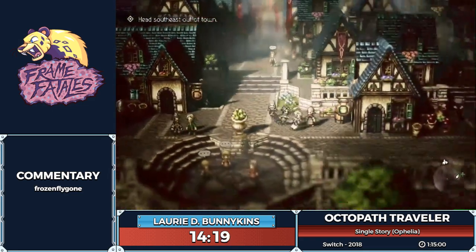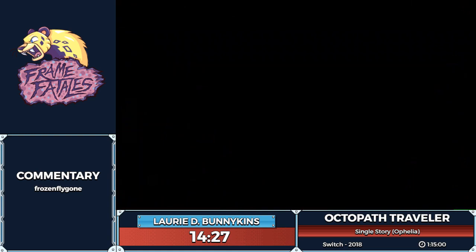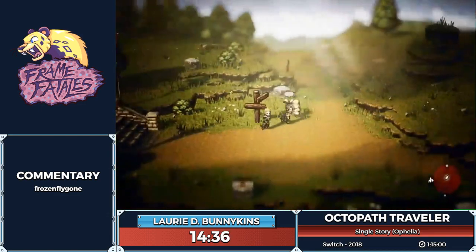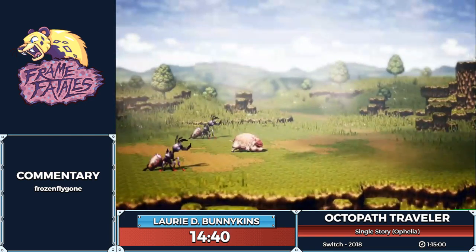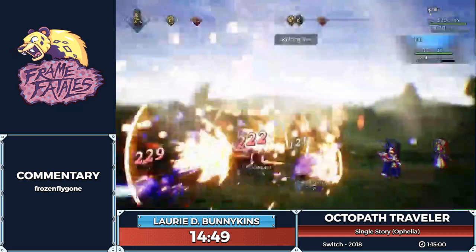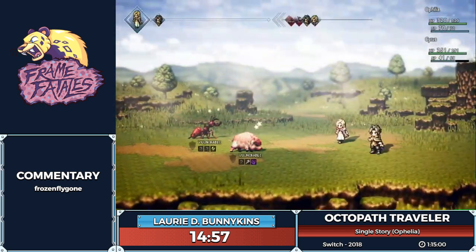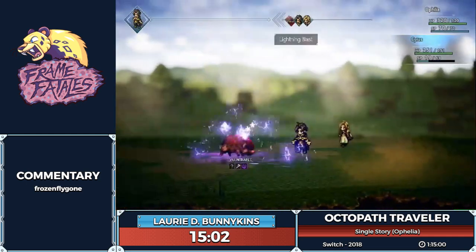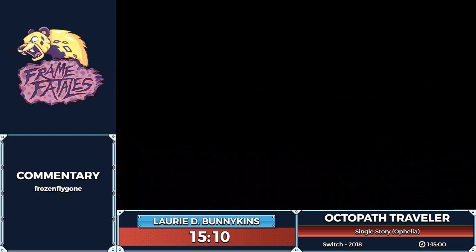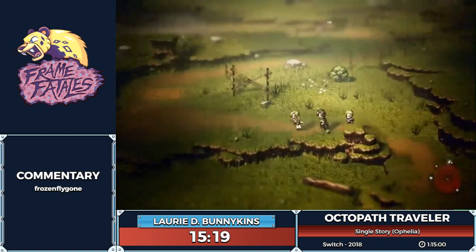A lot of this game is open to me as long as we're strong enough to deal with the enemies in the area. There's an alternative — the hypothetical of what if we just didn't get encounters. Once you teach enough skills to a character they start getting support skills, which are basically passives. They can either help you in battle or help you on the overworld. The first one from the Scholar is called Evasive Maneuver, and that makes the numbers rolled by the step counter much higher, so you get encounters far less often.